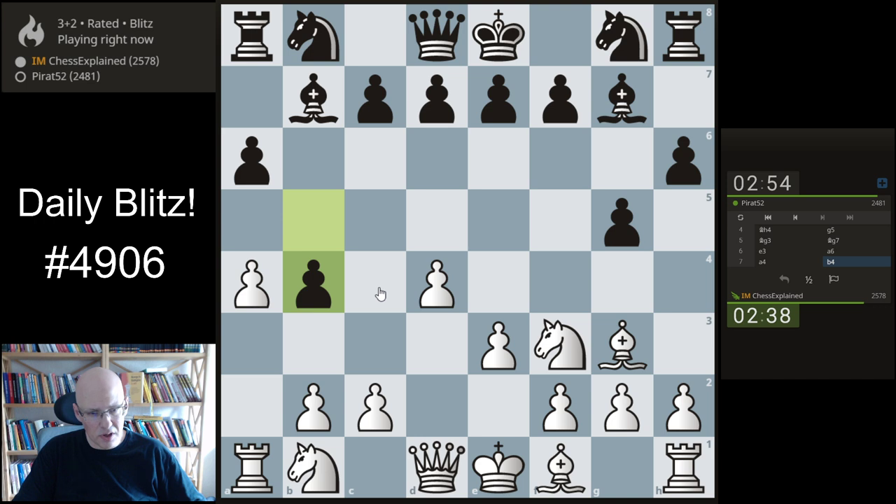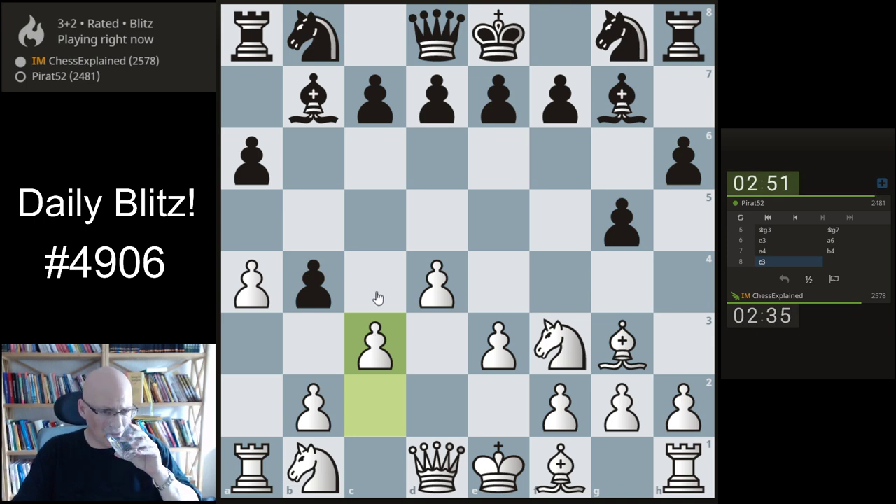Now what do we do? c3 here, maybe attack this. Looks like quick development then. Like takes, knight takes - I'm not sure that knight takes is actually best honestly. b-takes also looks fine with queen b3 coming with a tempo, that looks better even. I don't expect that move though; I expect a5, something more ambitious. Knight f3, b5 is an interesting move - it has a really bad reputation but I'm not so sure.